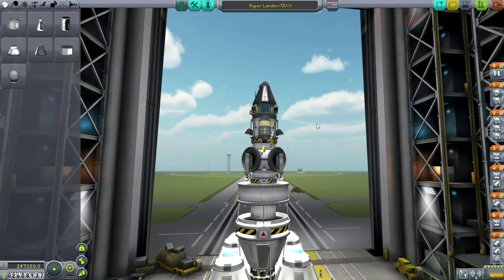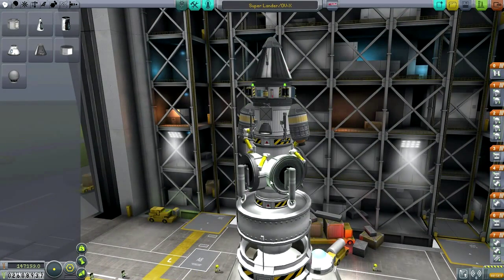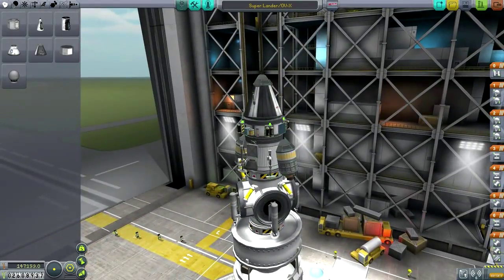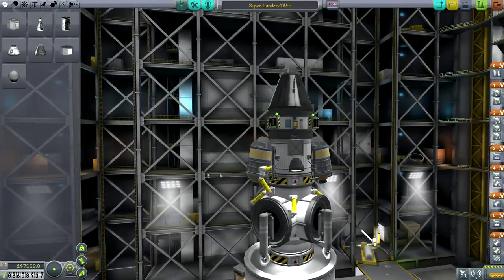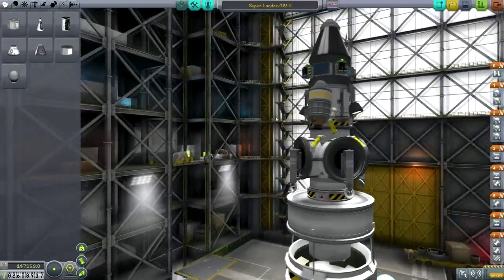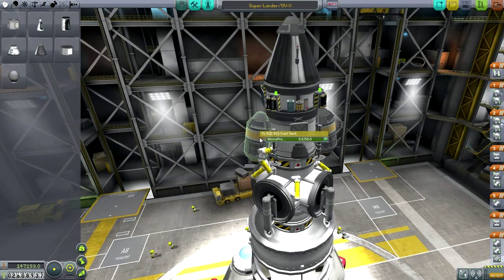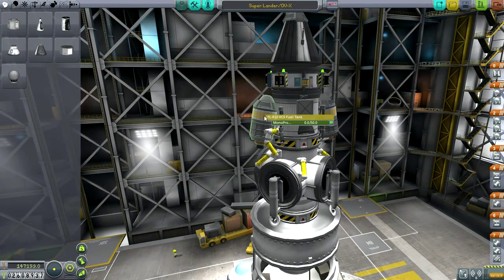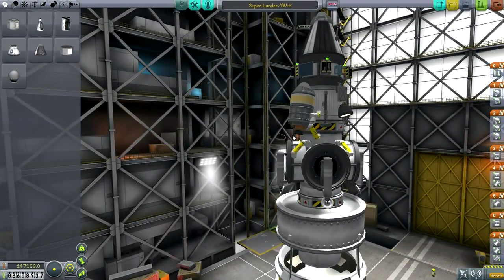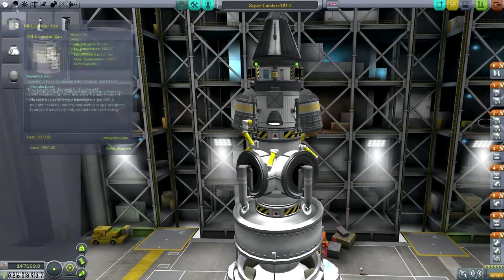The reason it's called a Super Lander is because it's actually two landers. There's one lander stage here with lander legs and fuel that feeds up to the upper stage, and then a second stage that also has landing legs — so it can potentially land at two locations. There's a neat trick with empty RCS tanks: an empty RCS tank has a mass of 0.05, the same as a radial decoupler, and you can use them to attach the small 48-7S engines radially, since those engines are very efficient with a very high thrust-to-weight ratio.